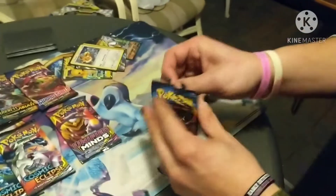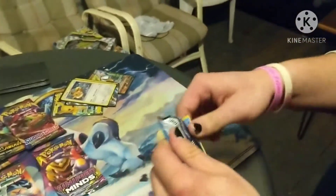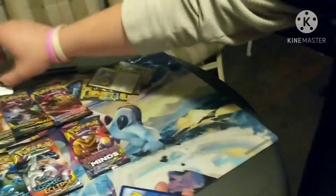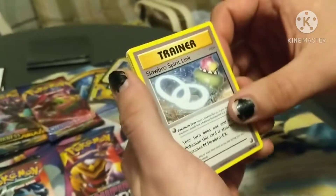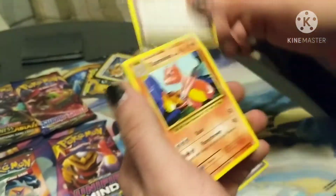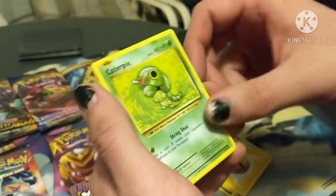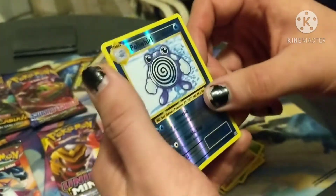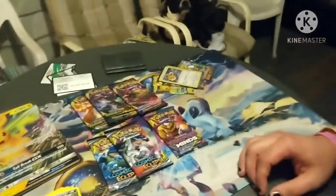We'll go Evolutions next - like I said I love this set. Throwback to the base set era of Pokemon, it's just such a damn good set. We got Slowbro Spirit Link, Super Potion, Charmander, Magikarp, Energy, Caterpie, Gastly, Diglett, Reverse Poliwhirl, and an upside-down Beedrill. So not off to a great start on this pack battle at all.